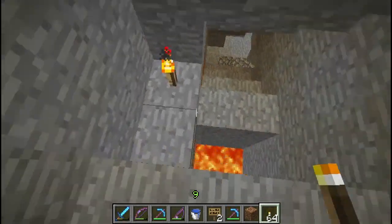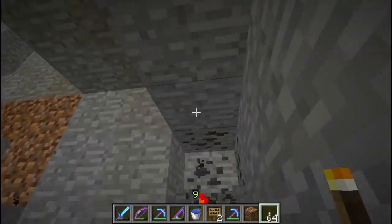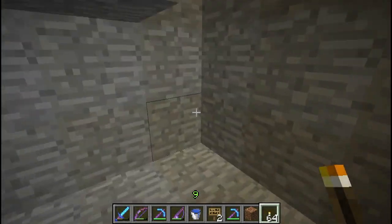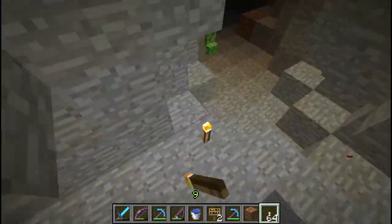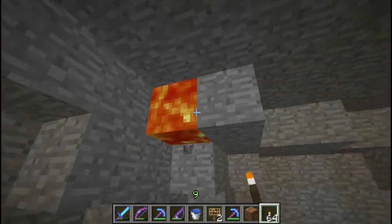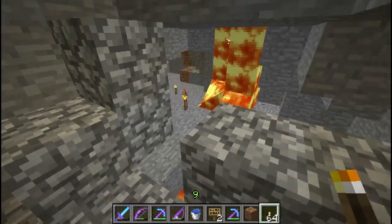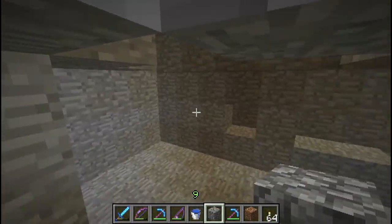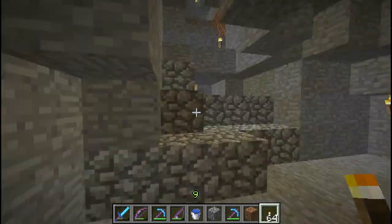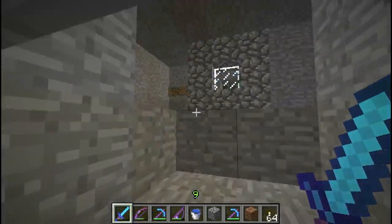Two zombies came in followed by a skeleton and I got shot by the skeleton, so I was already weakened before I even started the map. We first had to go down here — there's a trap here, I saw some redstone — and down here there's more coal. We had to mine coal out, and I remember this area being very very hard because there was a creeper spawner down here somewhere. There's even some lava there as well.